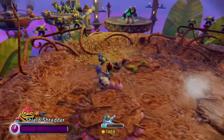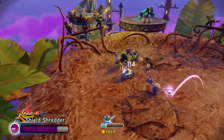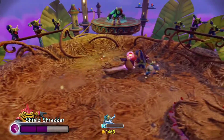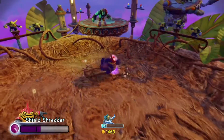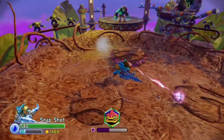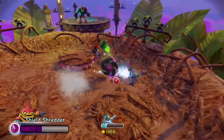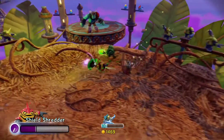Riot Shield Shredder was first given out at E3 2014, which technically was the first time that a character was given out before its game released. An argument could be made for the E3 trio of Spyro, Trigger Happy, and Gill Grunt in single packs, but those were only given out to certain press members rather than every attendee of the event. Riot really did make a big change for the E3 variants as a whole. In fact, he's the first in-game variant for the E3 characters, the second being E3 Hotstreak, obviously.